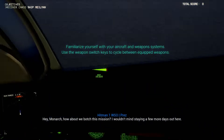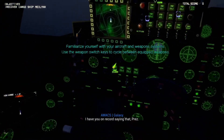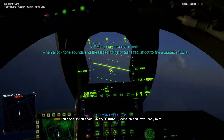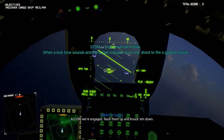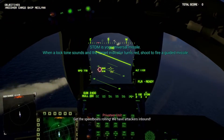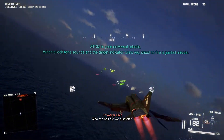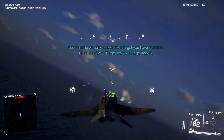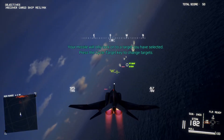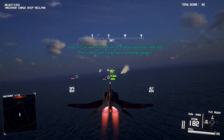Hey Monarch, how about we launch this mission? I wouldn't mind staying a few more days out here. These guys don't want to stop talking, but I bet they're going to be — oh here we go, missiles! Woohoo, we did it, let's roll out. We're going to fly a bit crazy because I think we can in this. I've got my universal missiles — I think I have 182 of them, so that seems really realistic.